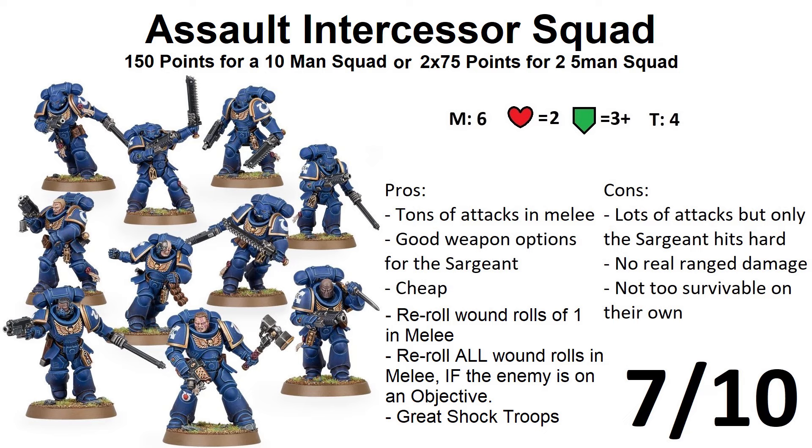Let's check out their rule: Shock Assault. Each time a model from this unit targets an enemy unit, you can reroll wound rolls of 1. However, if the enemy unit is on an objective marker, you can reroll all wound rolls — and that is terrifying. If you are targeting your oath of moment target and that unit is on an objective, you can reroll all hit rolls and all wound rolls, and that can be devastating. Nice unit. However, later you will have to find a delivery system for them when building a greater army.